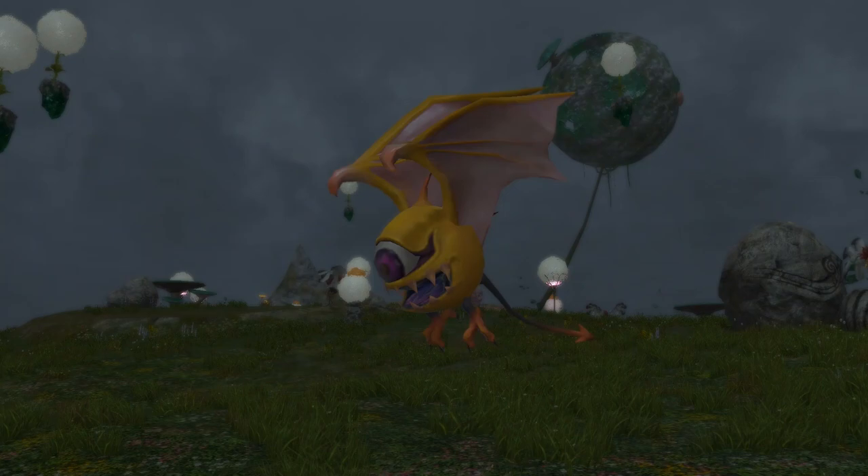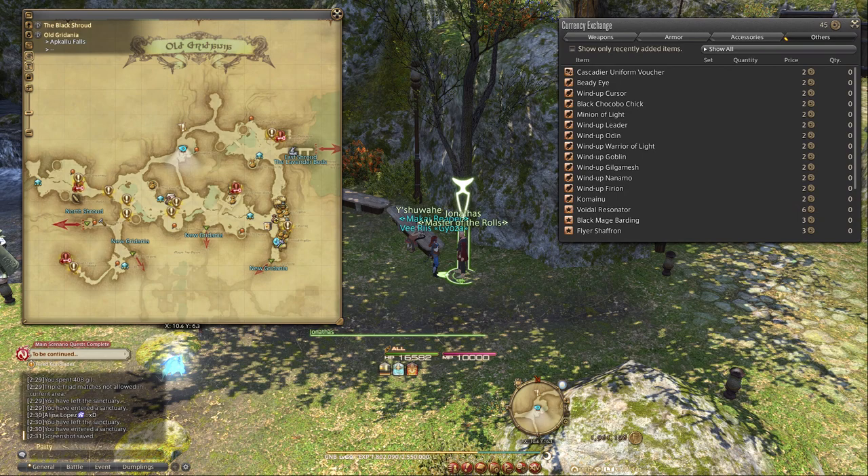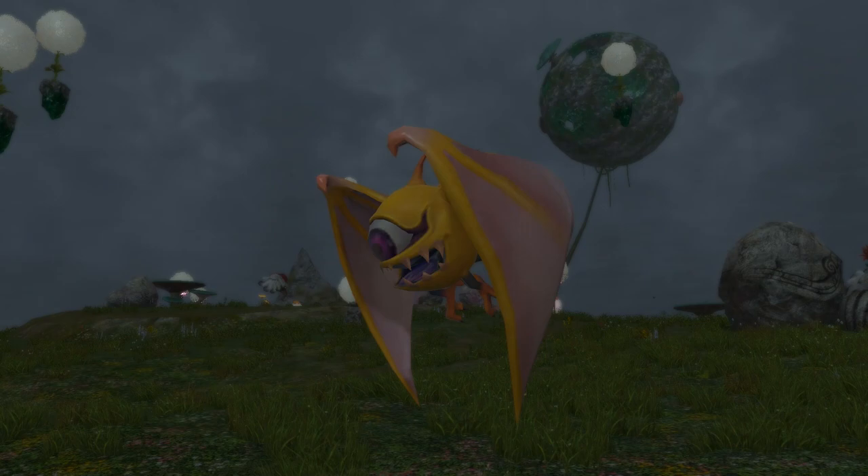There are also plenty of minions you can get in exchange for achievement certificate points in Old Gridania, over at Apkallu Falls. All you need to do is talk to Jonathas, and for 24 of these you can purchase all of the minions. These points are obtained by playing the game and acquiring achievements, so even if you've never checked how many you have, talk to Jonathas and be sure to exchange them.